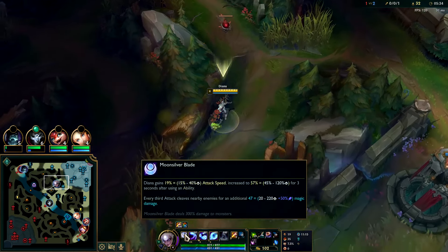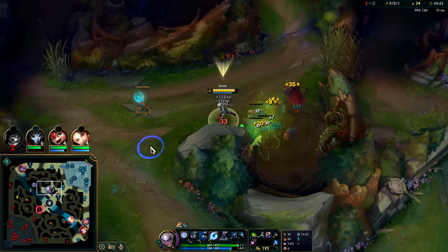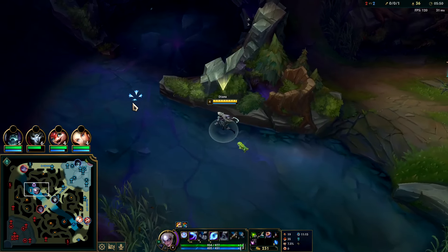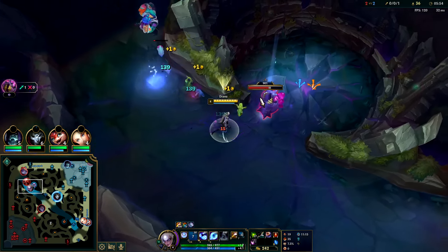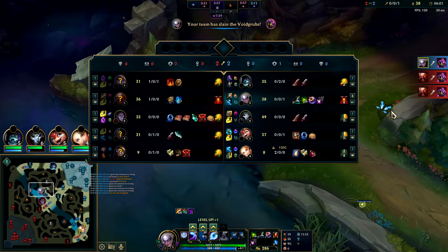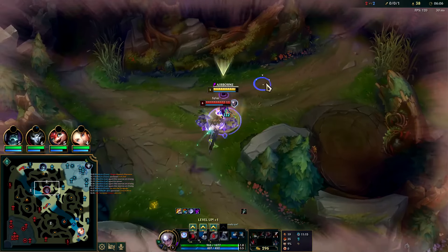We could do Wraiths into mid, Wraiths into Krugs, Wraiths into Bugs — Diana's really good at Krugs with her AoE damage on the third auto passive. Clears are quite a bit faster now with some attack speed. Rip through the camps — Poppy gets the kill. Hey Gragas! We just need to stop him from getting fed; he's gotten two kills so far.